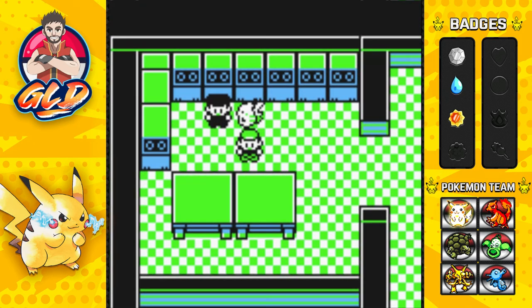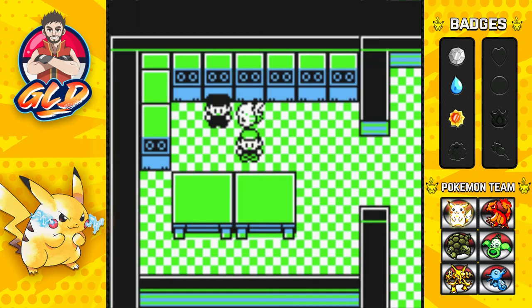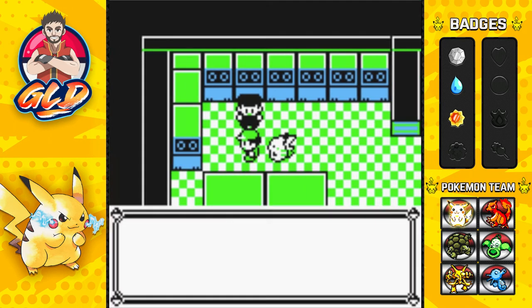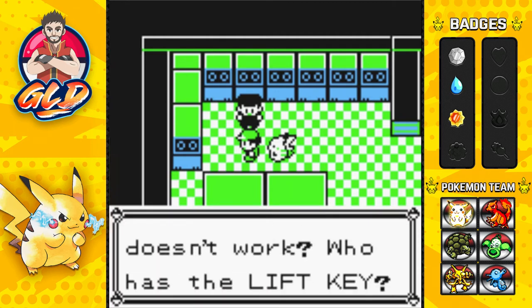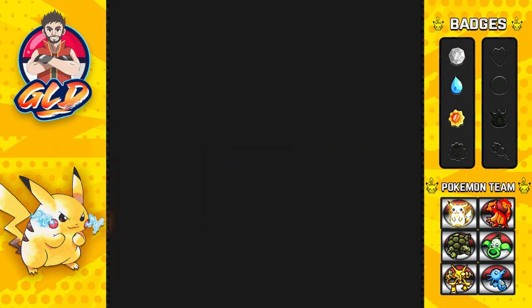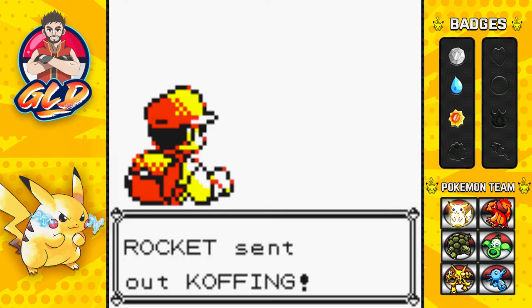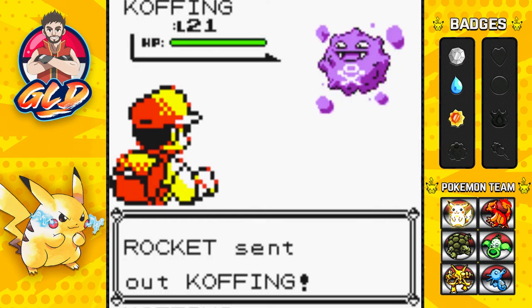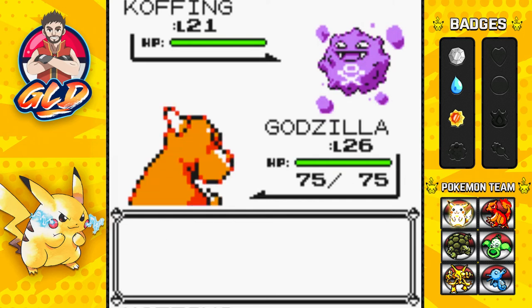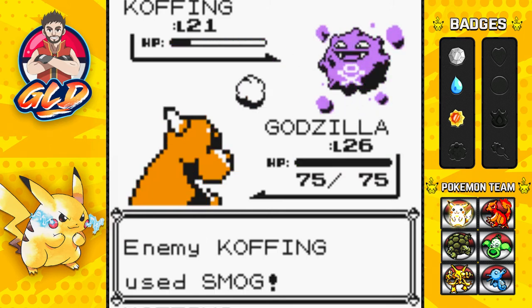Okay, so here we are back guys - we had to release a few things. Let's go right ahead and defeat this guy because we got a lot more stuff to actually grab. The elevator doesn't work - who has the lift key? Maybe the guy who's emphasizing the lift key. Here we go, taking on another Rocket, and he is going to be coming out with his Koffing. Godzilla is ready to destroy, so let's go straight for a Dragon Rage attack. Dragon Rage nearly defeats Koffing.